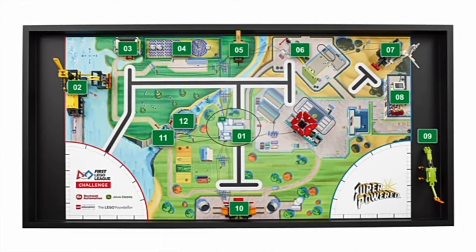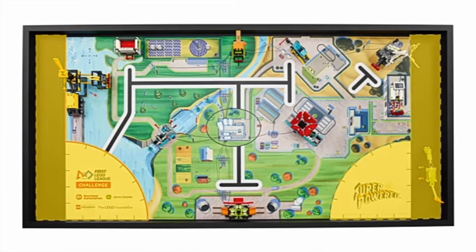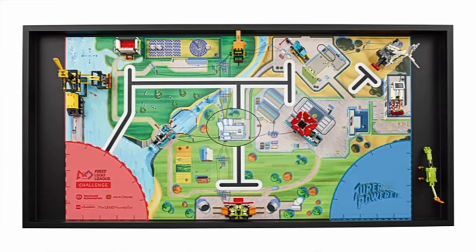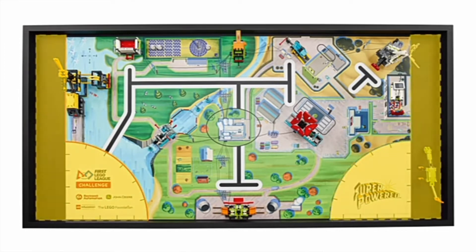Here is the 2022 through 2023 Superpowered game field. The biggest difference I see between this year's field and last year's field is that this year there are two homes, one on each side of the field. There are also two launch areas. At the beginning of a match, your robot can start in either launch area and return at the end of a run to either home area. The launch area is also a part of the home area.